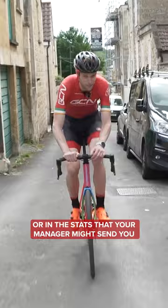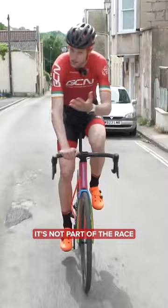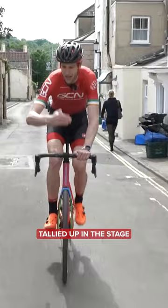Neutralized zones could be anything from 10 to 15 kilometers in length, sometimes, if you're in Italy. It'll take you twisting around little side streets like this. It's not part of the race — there's a commissaire car in front — but the distance you do isn't tallied up in the stage.